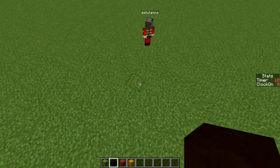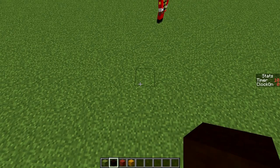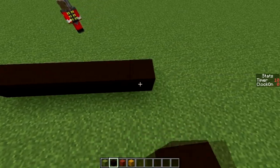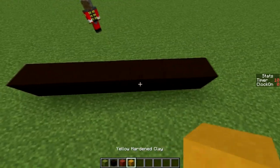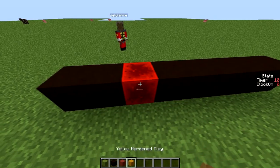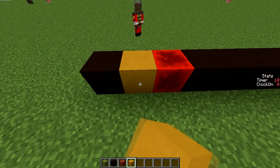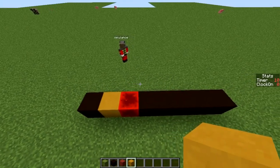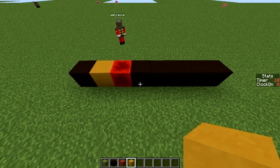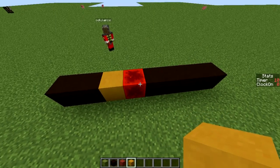This black stained clay acts as our wire, so we can just place that. Then we can place a signal head by placing this, and as you can see it will be replaced with a redstone block. And we can place a signal tail like that. In order to execute one time step we can just drop our yellow stained clay. As you can see it moves into this one.